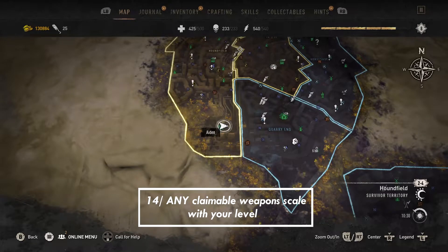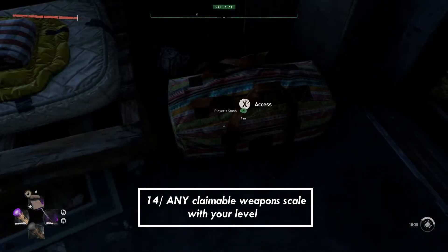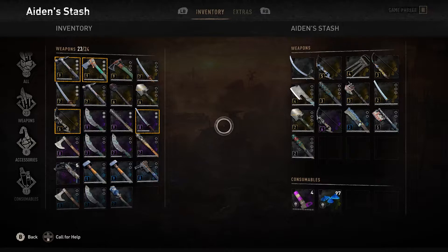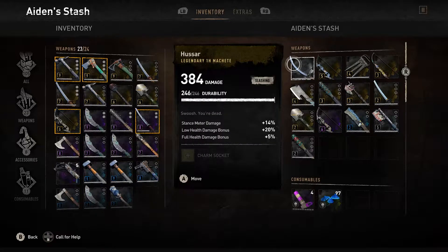Tip number 14: claimable weapons scale with your level. If you got the pre-order bonus, you should have access to a saber called the Hussar. If you're just starting the game, that weapon's damage probably looks a lot different than mine — because if you leave it in your stash or claim it at a later date, the weapon levels up with you. I believe you can get another one if you claimed it by accident, so don't worry if your weapon has already broken or you already claimed it beforehand.